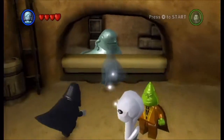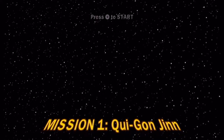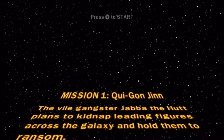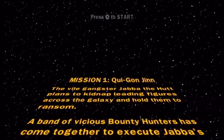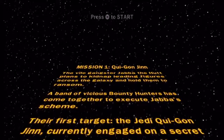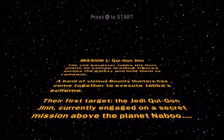In order to get to the Bounty Hunter missions, you need to have every Bounty Hunter from the original trilogy unlocked. So that's Boba Fett, Greedo... Mission 1: Qui-Gon Jinn. The vile gangster Jabba the Hutt plans to kidnap leading figures across the galaxy and hold them for ransom. A band of vicious Bounty Hunters has come together to execute Jabba's scheme. Their first target: the Jedi Qui-Gon Jinn, currently engaged on a secret mission above the planet Naboo.